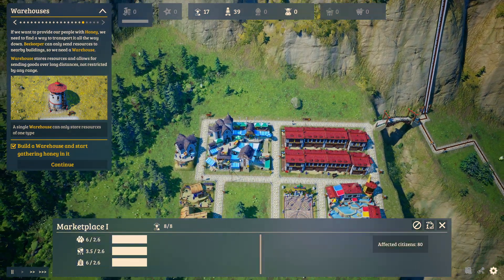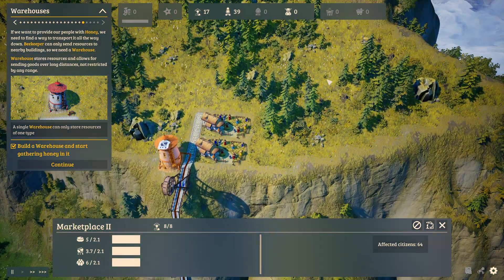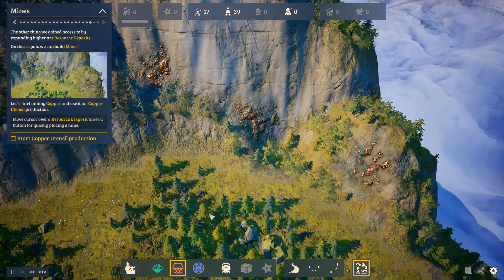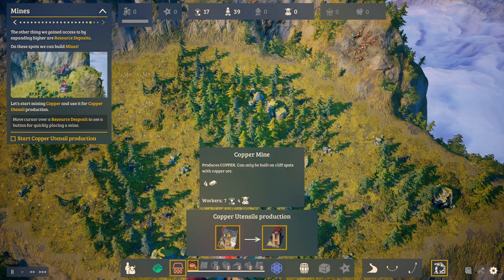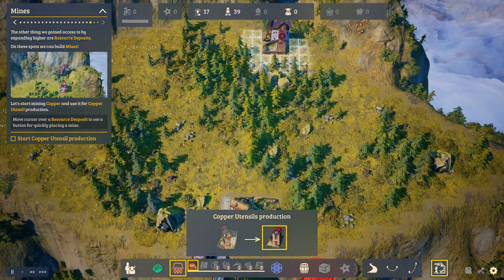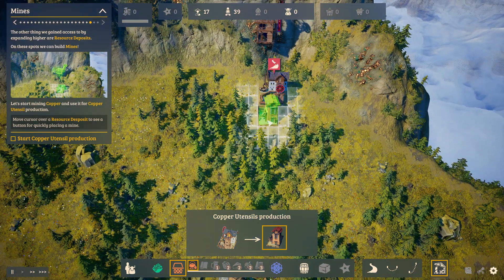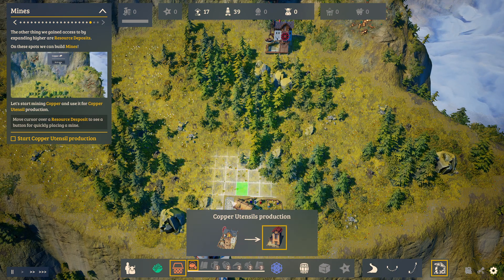Plenty of honey is now coming to these two areas. Plenty of cheese as well. Honey to both marketplaces. Now we want to start copper production. For copper production we're going to need a mine - there's the mine. And we also need a copper tensile maker, but we'll get to that in just a moment.